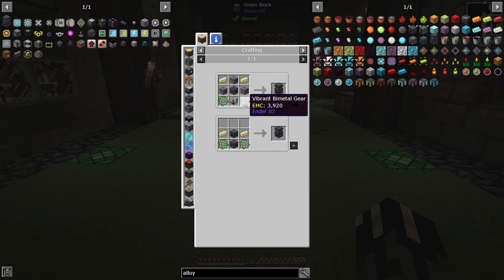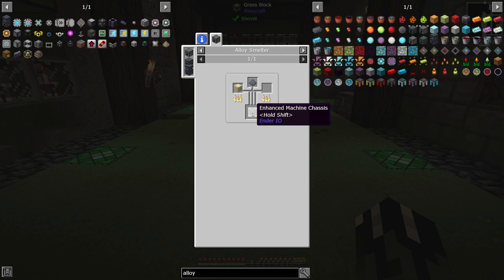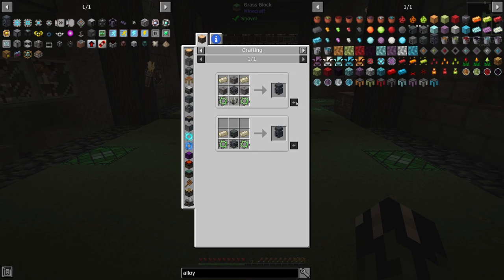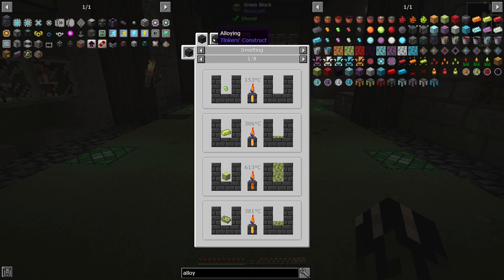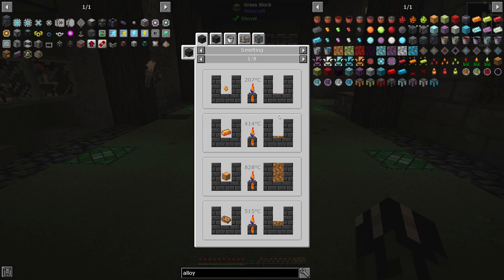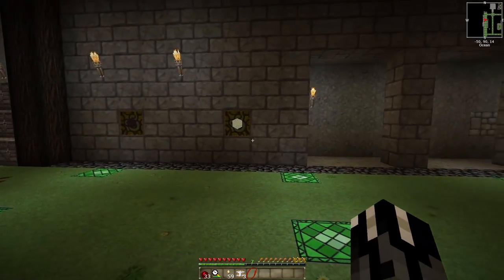Now that we have end stone being generated, let's take a look at this recipe. End steel casing, chassis — wow, okay, we're going to need lots of end steel right off the bat. That's fine. Can we do the vibrant alloy stuff? Going to alloy — it's just resonant ender and molten energetic alloy. Energetic alloy is glowstone, gold, and redstone — yeah, that was a one-for-one-for-one each. Okay, so let me go ahead and make a bunch of that alloy.